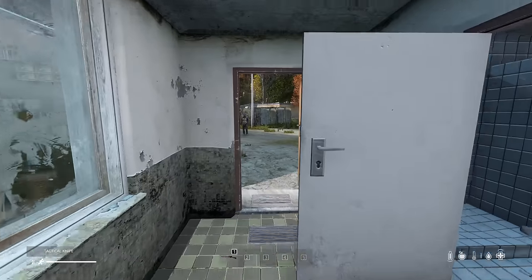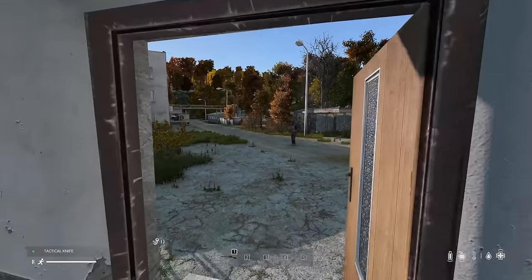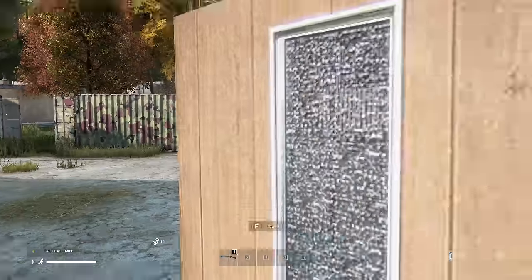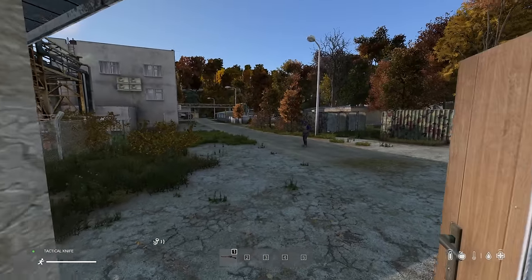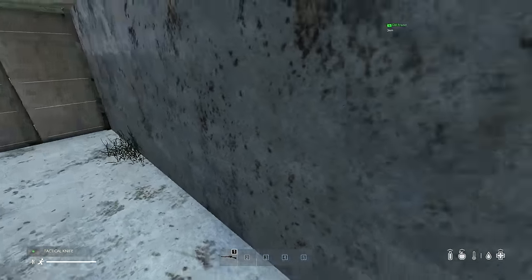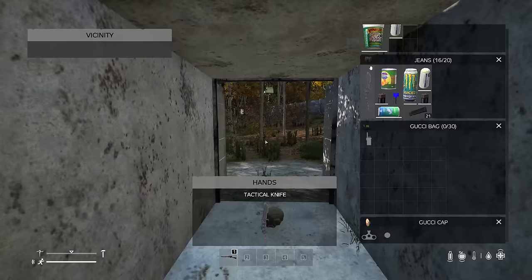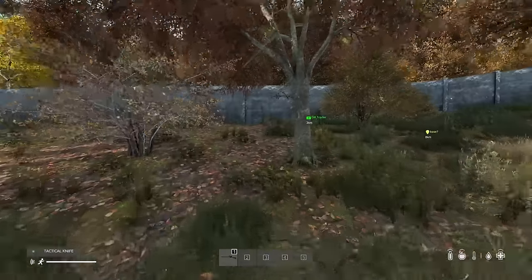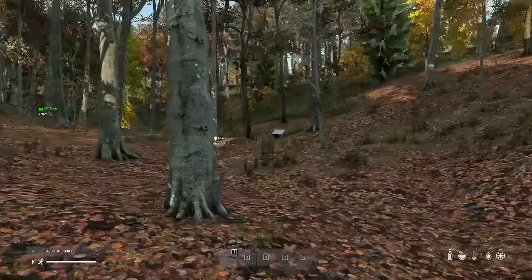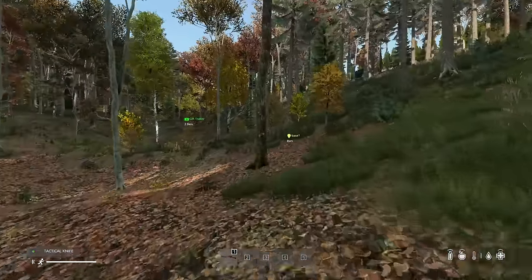I encountered another player. I said I'm friendly and they confirmed friendly too, but I had to be honest - I don't really trust them. So we go our separate ways. There's a helmet down there - nice, we'll take that. That could have gone bad, he could have had a gun. Luckily he didn't have anything. There's a little body bag here - just a bit more food. Let's keep going.